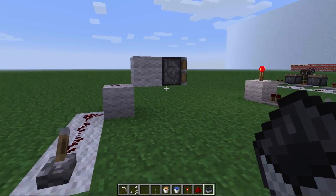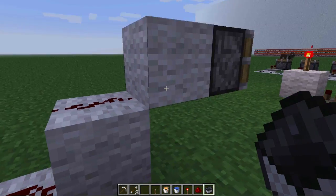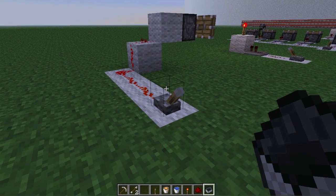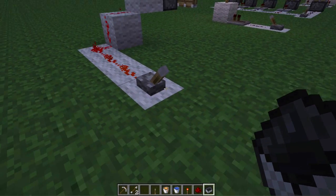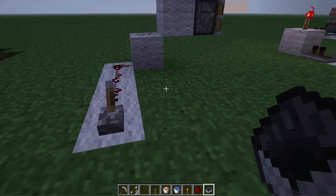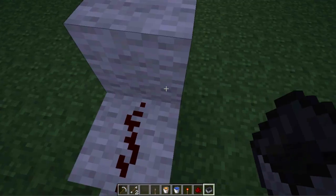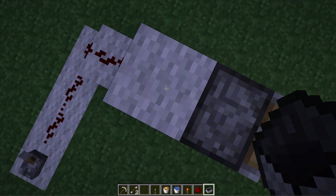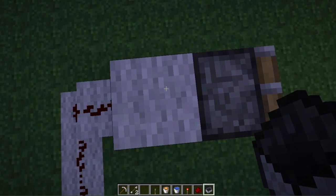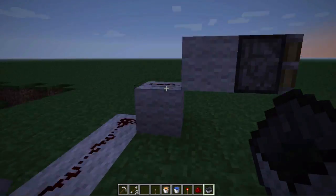Here's the redstone wire supplying power to this block. When I turn it on, the piston extends. This is because when power is supplied to a block, the current in that block can transmit to one more block adjacent to it — so this piston extends.